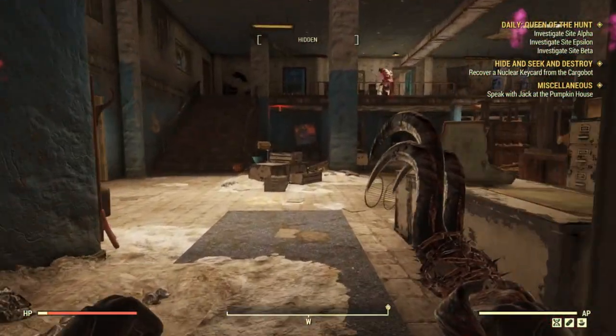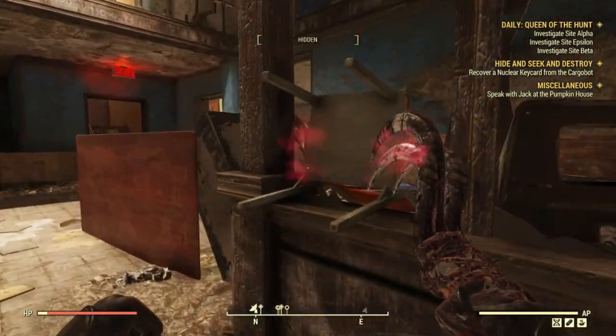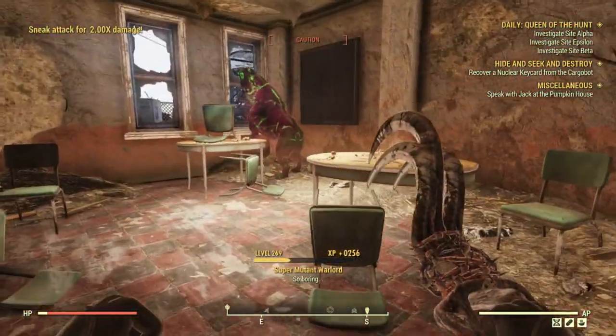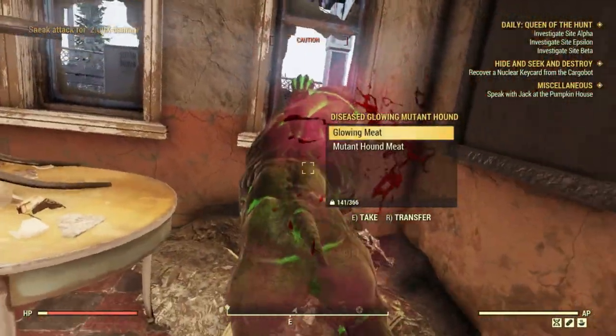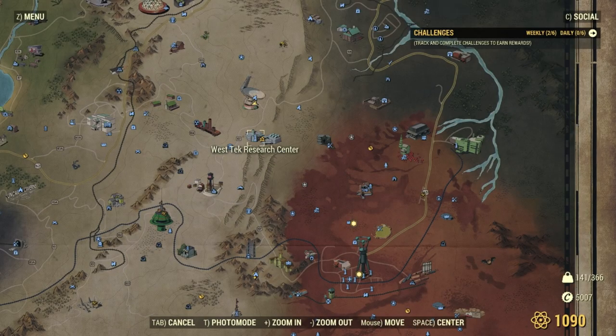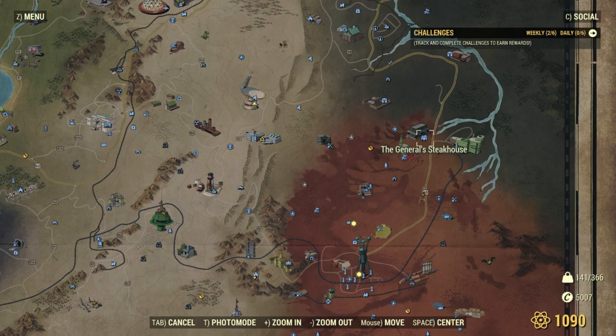Inside there's a decent amount of super mutants. Basically, the best way I've found is to do a round alongside all the locations: go to Huntersville, visit Whitespring, visit the National Isolated Radio Array, and then visit the General's Steakhouse. After that, just server hop to get all the super mutants back and repeat until you have as many levels as you need.